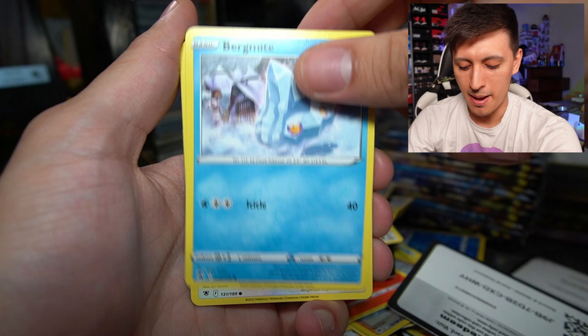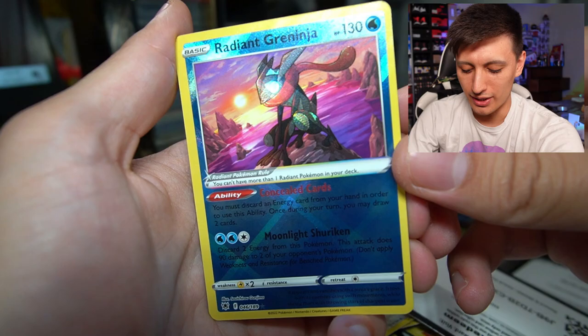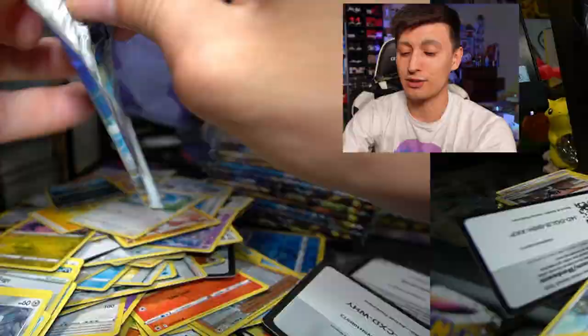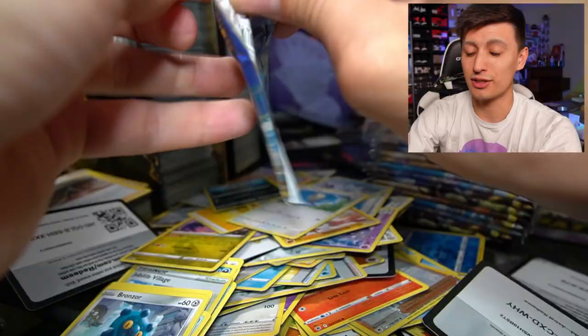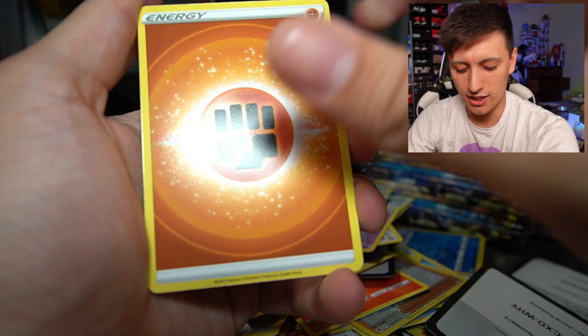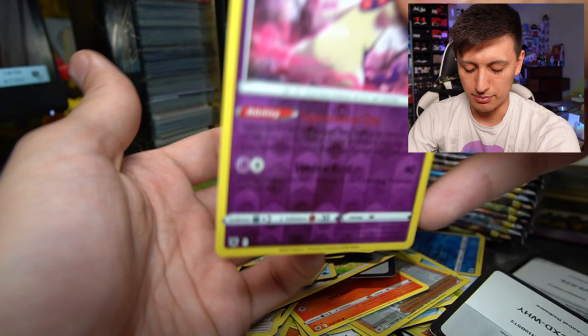Palkia is — wait, there we go — Radiant Greninja! That is one of the best if not the best radiant card you can pull in the set. The shiny Greninja you can play as a basic is amazing as a supporting Pokémon but also amazing as a secret attacker. And a Hisuian Decidueye V — what a great pack right there, double banger! That's probably one of the best packs you can ask for. Hisuian Decidueye V and its V-Star have become popular as 1-of inclusions in certain Japanese Champions League decks.